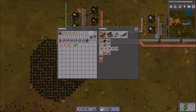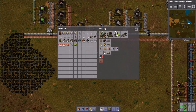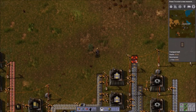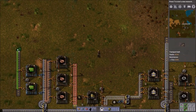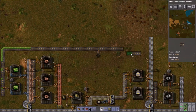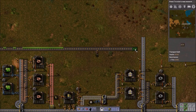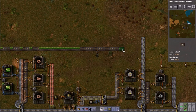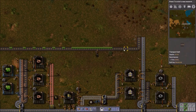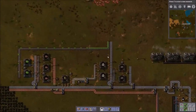So inserters are gonna require one electronic circuit which we have right here, one iron gear which we have over here, and one iron plate. So basically what I'm gonna do is I'm going to pull from my storage here and bring over my green circuits and we'll just kind of do that over here.